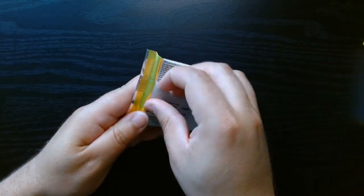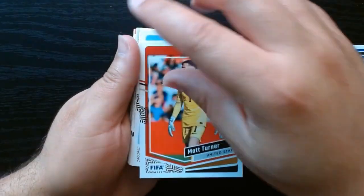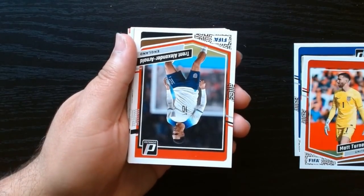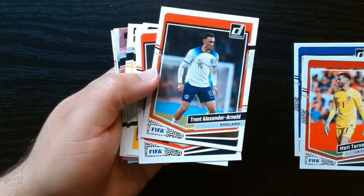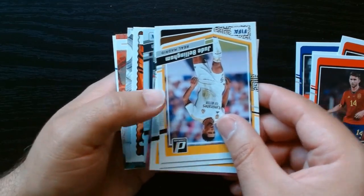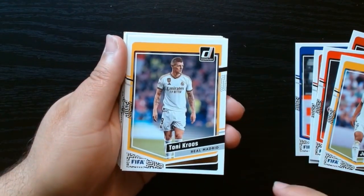Third pack, here we go. Turner there, a Leon, and Messi — always nice to get a Messi. These were all — not yet. Alexander-Arnold. We got a pink of something. The Jude Bellingham base, Tony Kroos, a Luka Modric.